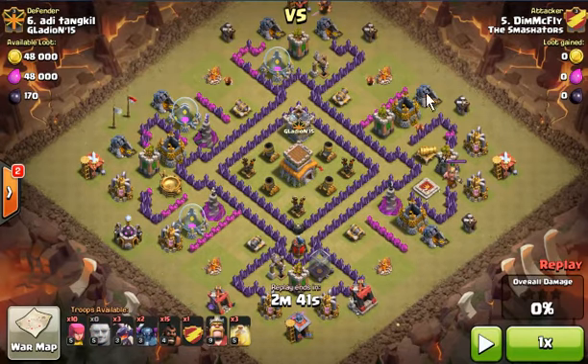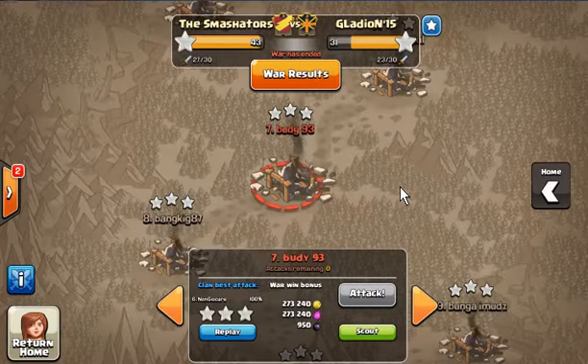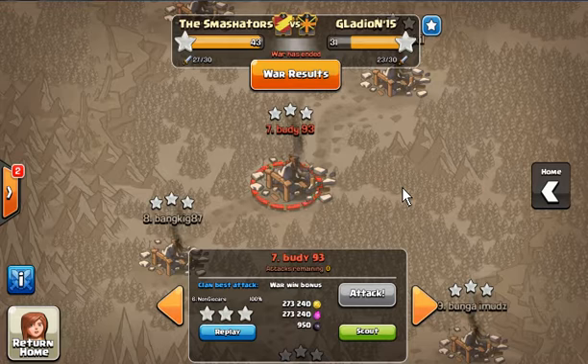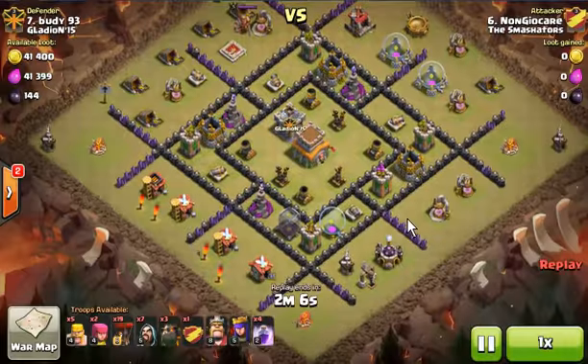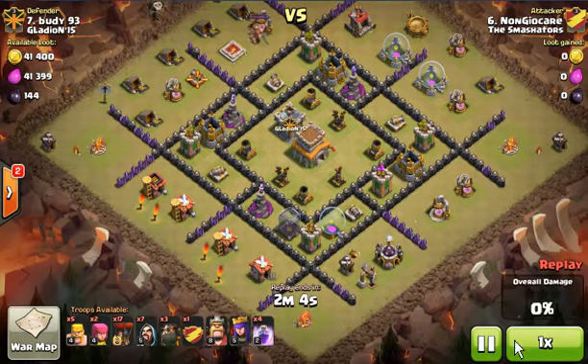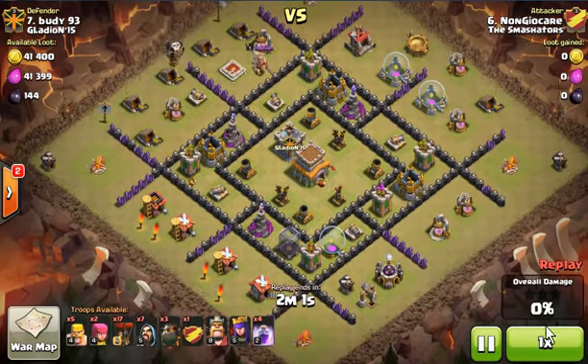As you can see, this is a Town Hall 8 base — it's not really high Town Hall 8 either. My first attack was towards rank number 7, because in our war we attack one rank lower than us. As you can see, this base is Town Hall 8 and I attacked it with Lava Hound.